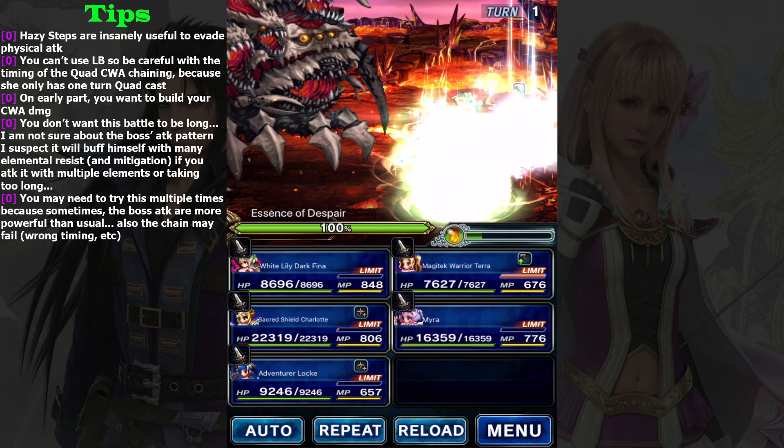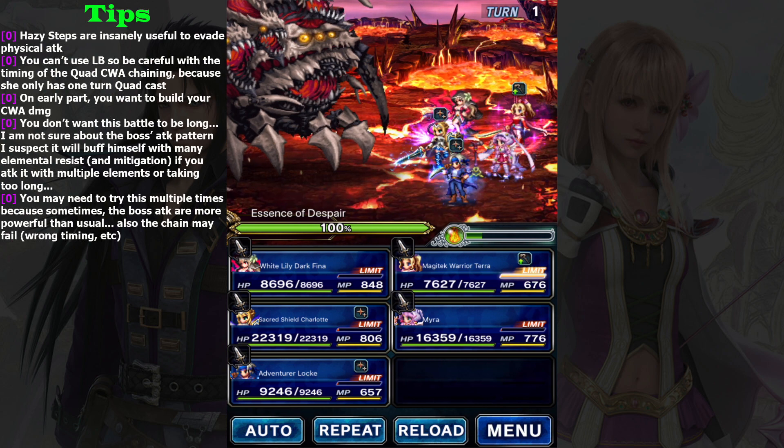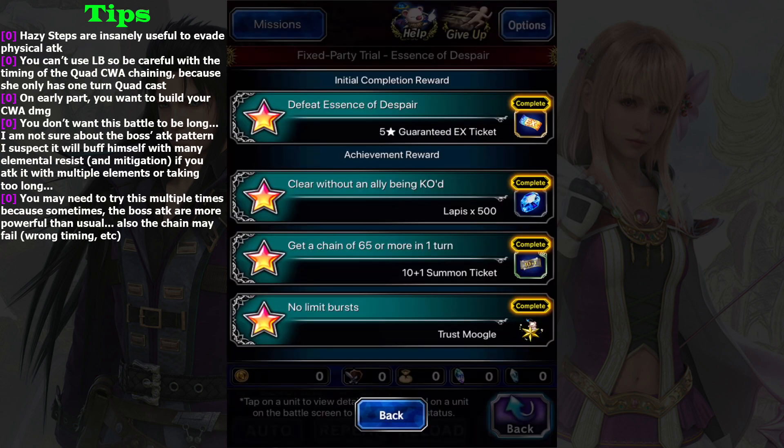On the first turn, your party has Adventure Log as your breaker, and the boss is vulnerable to all stat breaks. Mira is your buffer and healer, and your attackers are White Lily Dark Vina and Magic Tech Warrior Terra. Secretary Charlotte is your tanker. The mission to clear without an ally being KO'd is not that hard, and no Limit Burst is not that hard either, but it will make the timing a little tight.